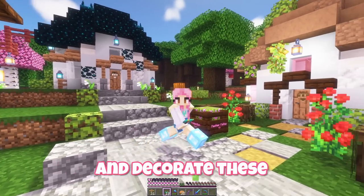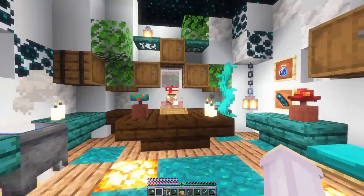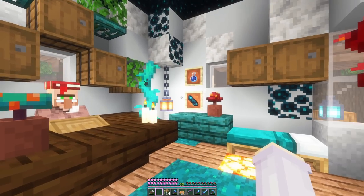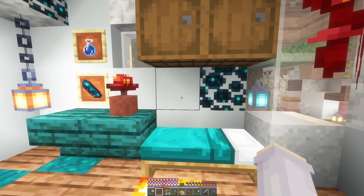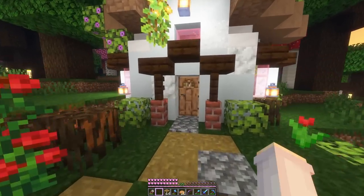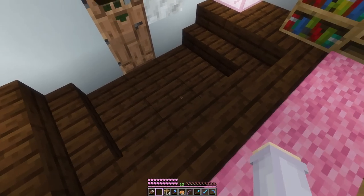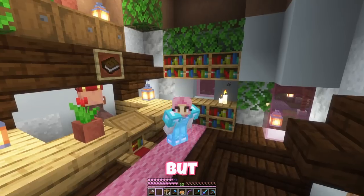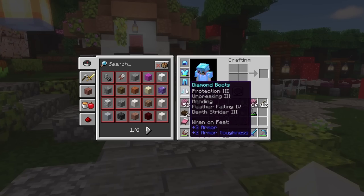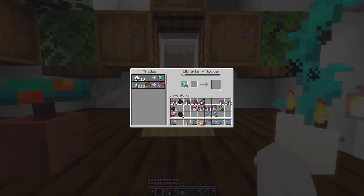Now let's decorate the final two houses. In the skulk house there are skulk sensors on the roof and we have this teal nethery witchy feeling - a bed nook, a counter in the middle and a little cauldron area. The other one I tried to make look like a library with a library counter and bookshelves - the interior is a funny shape but I think it's cosy. That completes every single house in the village. Since I've been collecting emeralds with all our pumpkins and melons we can finally afford protection to upgrade our helmet and boots.